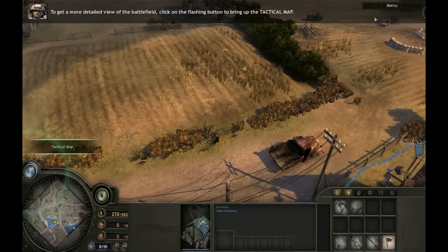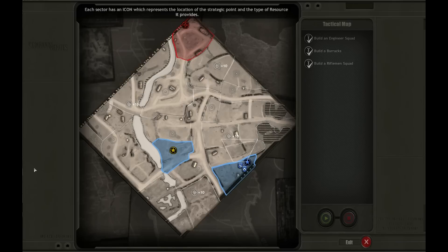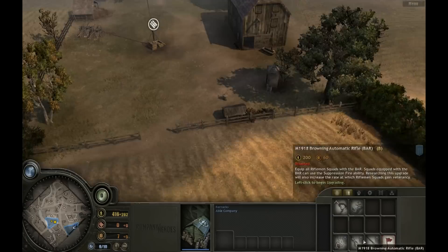The mini-map shows the location of all resource points. To get a more detailed view of the battlefield, click on the flashing button to bring up the tactical map. This is the tactical map. The battlefield is divided up into a number of territory sectors. Each sector has an icon which represents the location of the strategic point and the type of resource it provides. The more sectors you control, the more manpower you will receive. To return to the game view, click on the exit button and we'll capture a sector.